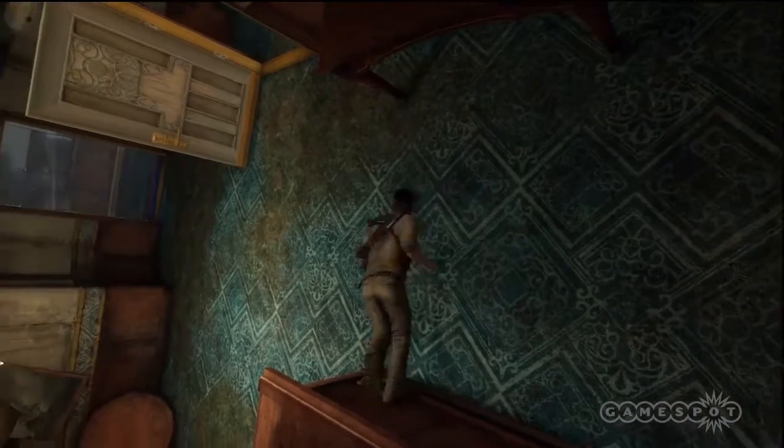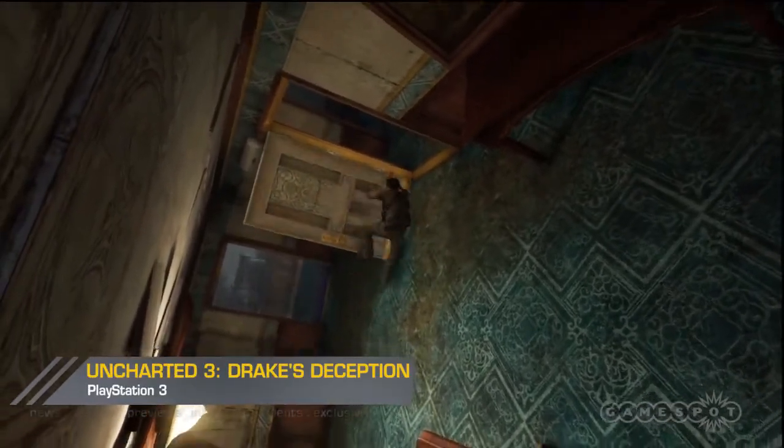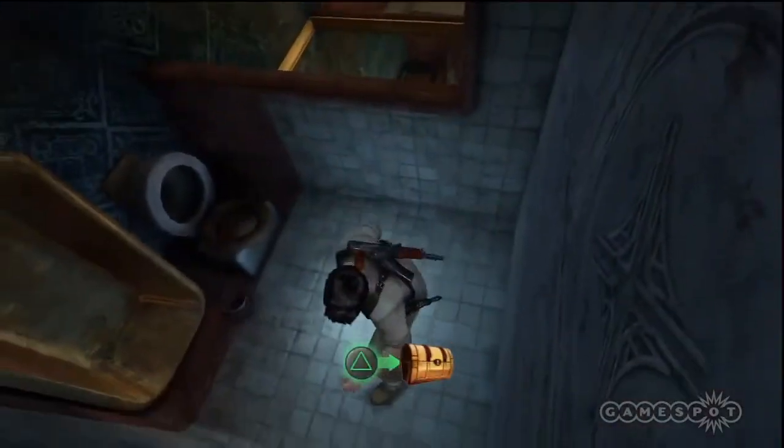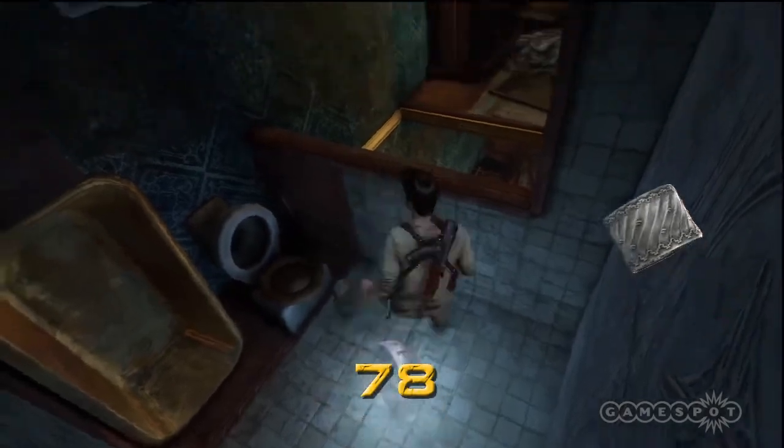There's only one lone treasure within chapter 15. Eventually you'll be climbing up and swinging across several hanging doors. On the first one, climb up into the bathroom. The silver rococo napkin ring will be sitting near the top, near the tub and toilet.